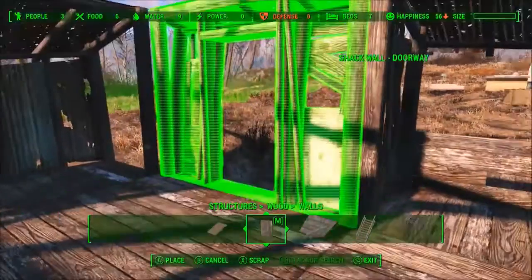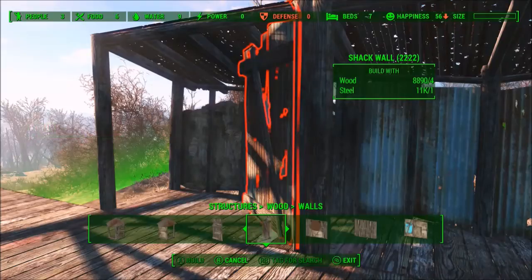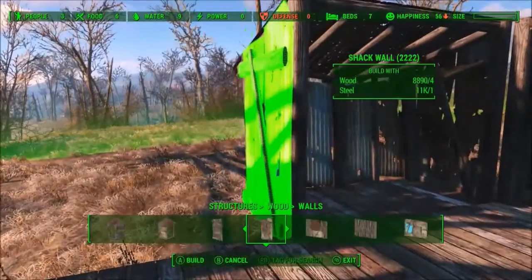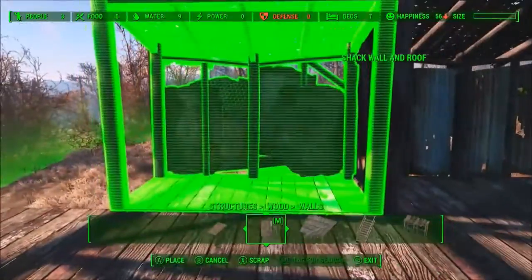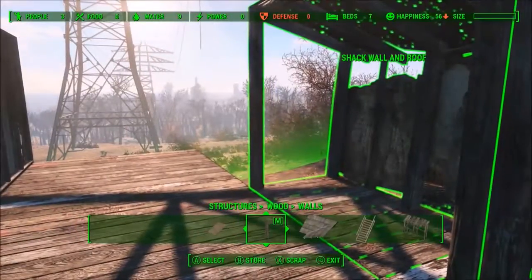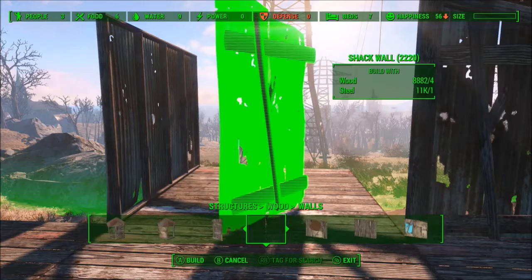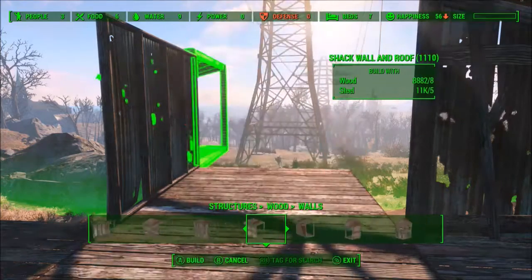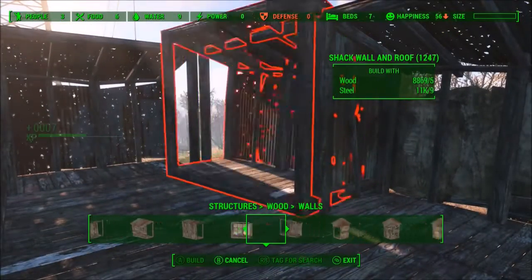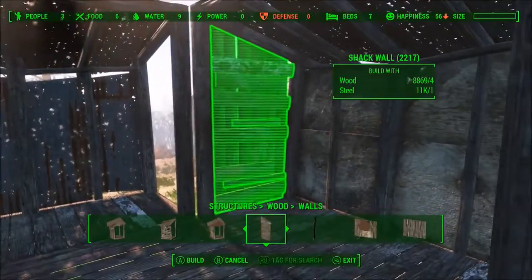I just thought this would be a nice change of pace. I've been wanting to do a let's build a clinic for a while now, and with mods we finally got all the pieces that we need — oxygen tanks, pretty much everything, but no microscope. This is going to be our operating room. God help whoever has to come in here.